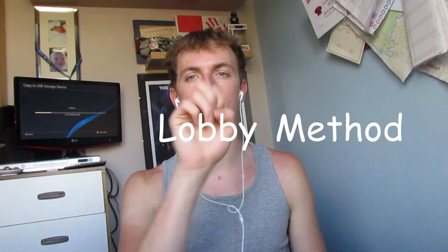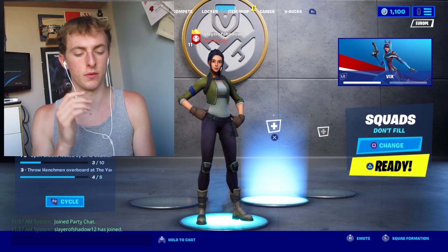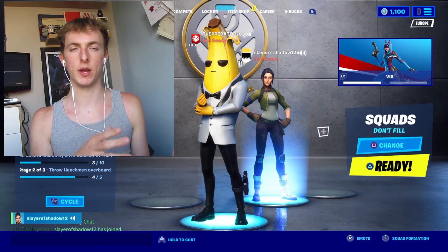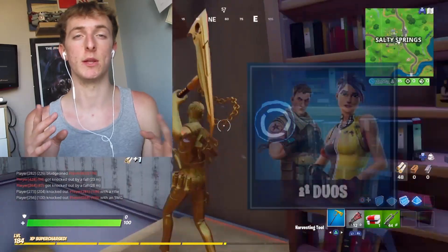Now my first tip for you guys would be the bot lobby method. All you have to do is get a new Epic account, then log in on your PS4, PC, phone, anything you want. You've got to join that lobby of that person, make sure they're a party leader and simply go into a duos game.